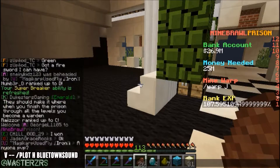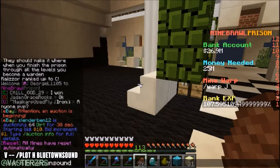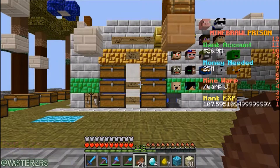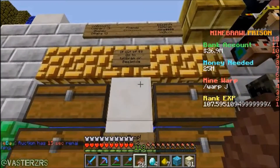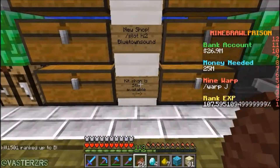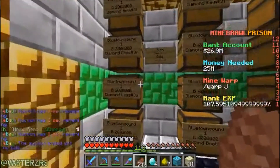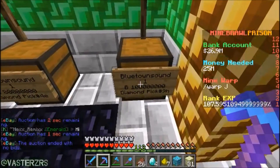So you're gonna type in chat: slash plot H then Blue Town Sound — just enter that. Once you do this you'll be over here and there's a lovely little area. You'll see some signs and right here he actually has a new shop too. This shop has kits if you want to buy some items, and this is where I got the supreme pickaxe for over 100 million.